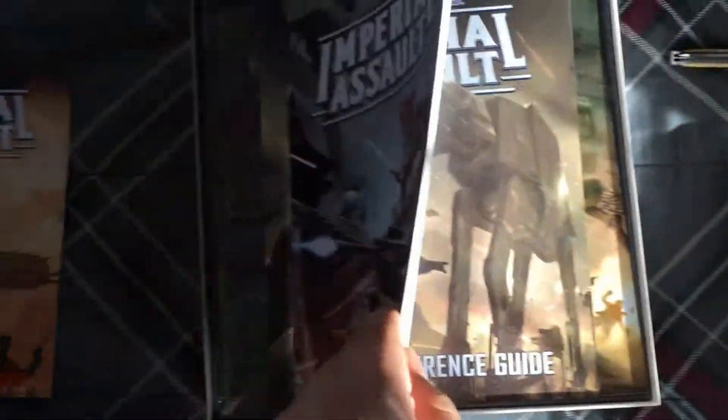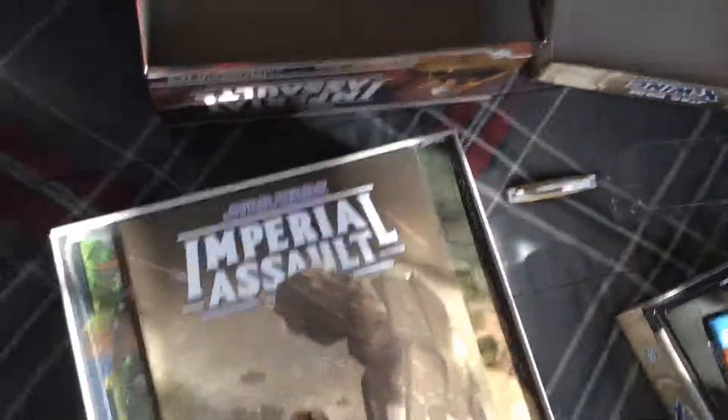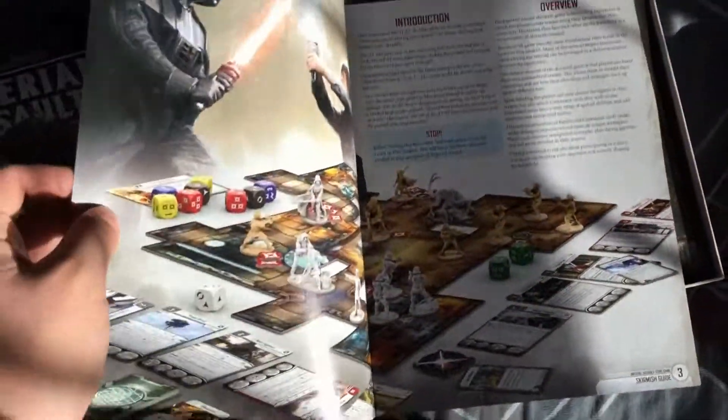Campaign guide. This thing is pretty big. The rules and reference guide — the artwork for this is amazing, love it. Rule reference, I guess this is just to look back on specific things. And then the skirmish guide. I haven't looked too much into the skirmish on this, but I may give it a go. So that's like four books in this thing, which is really cool.